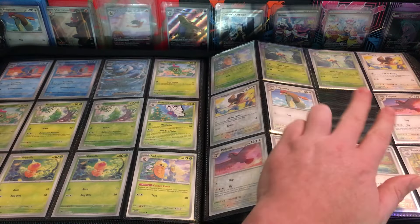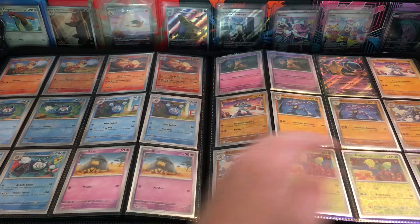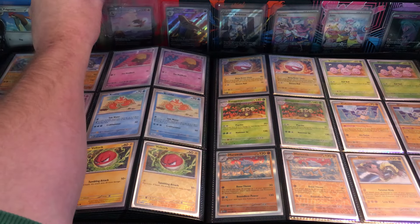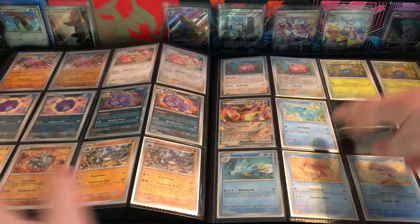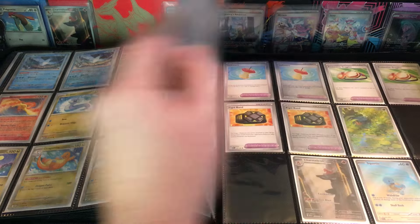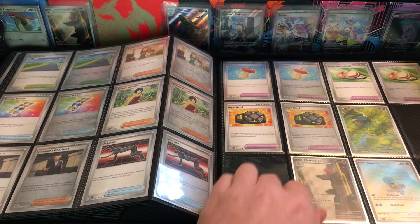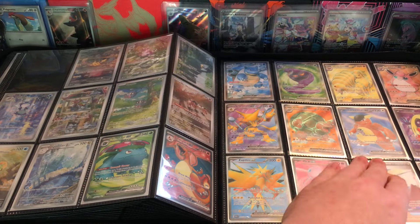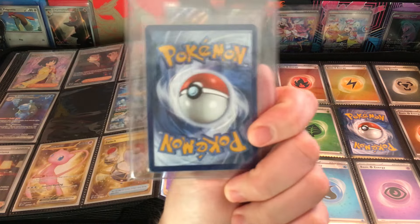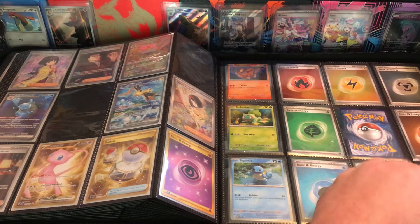I only need about six or seven more cards to fill out my only-pulls Pokemon 151 binder. One of them is the Pidgeotto reverse, need the Horsey reverse, Antique Dome Fossil reverse, then Ivysaur, Charmander — pulled four Charmeleons but only one Charmander — need a Wartortle, Weedle, and Alakazam I believe is the last one.